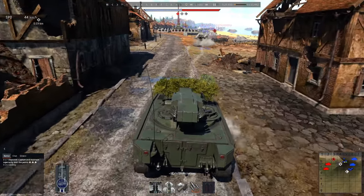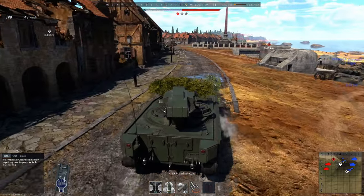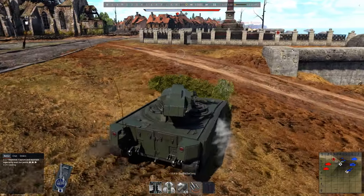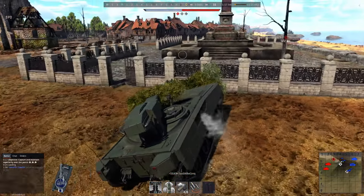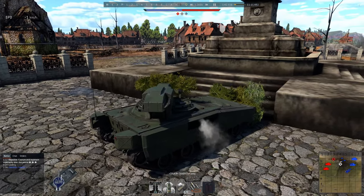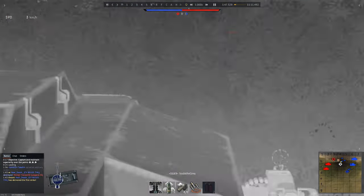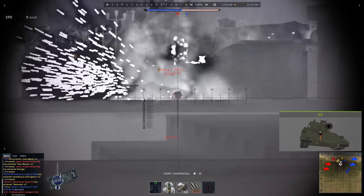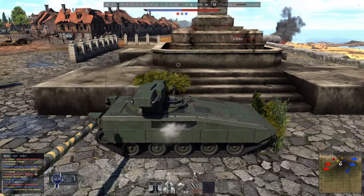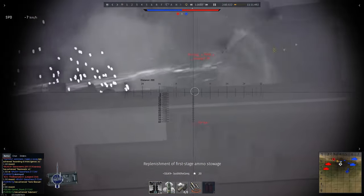Hello everyone, Suzy here, welcome back to another War Thunder episode. Another nuke with the AGS — a beautiful futuristic-looking American tank at BR 9.3. If you got this vehicle, lucky you, because so far I'm loving it. Here we go on the Normandy map, quickly pushing to the statue, which is the best spot for the AGS. The hull is not visible to the enemy, they can only see our turret. At the statue I'm activating immortality mode — here's a Leopard 2K.